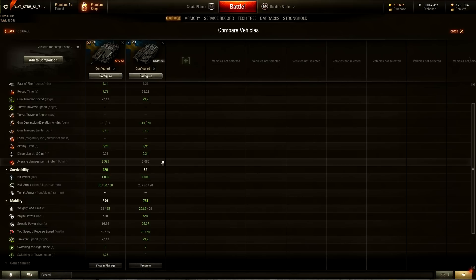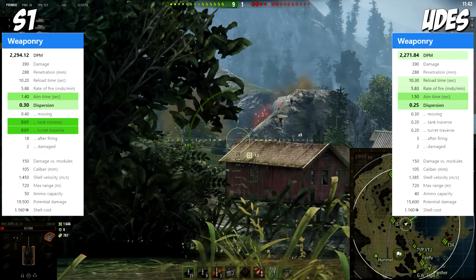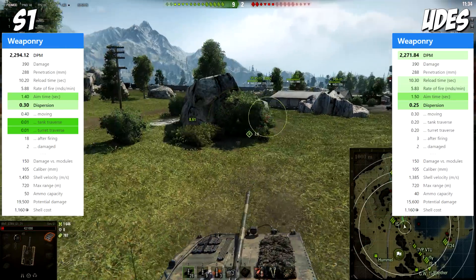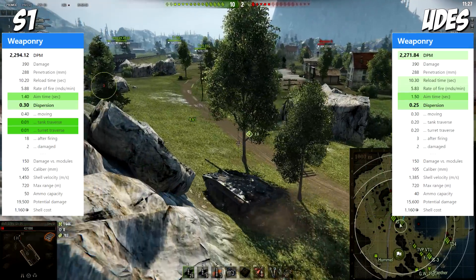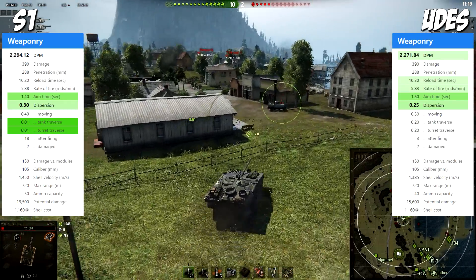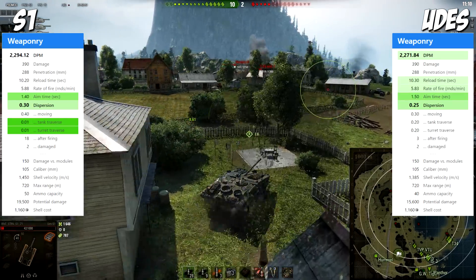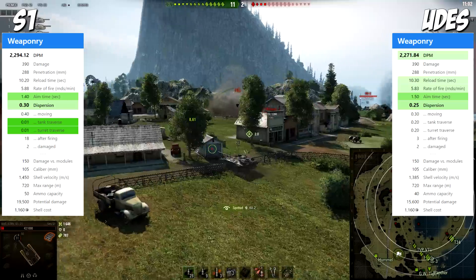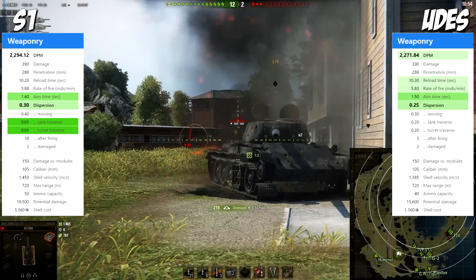Let's go over gun stats in siege mode. DPM is almost the same, which means reload time is also almost the same: S1 at 10.20 seconds versus UDES-03 at 10.3 seconds. Aiming time is 1.4 seconds versus 1.5 seconds. Accuracy - this Swedish TD has exceptional accuracy at 0.30, really really good, but not as good as the UDES-03's 0.25, which is one of the best in the game. One special thing about the S1 is shell velocity: 1450 meters per second, which is just mind-blowingly awesome - you really do not need to lead your targets much.